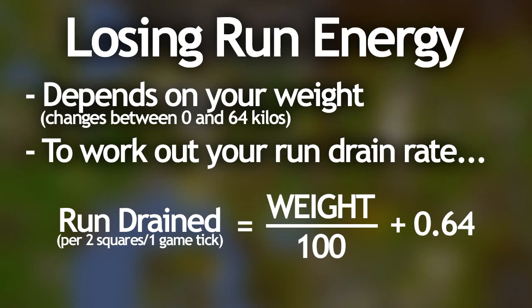The only other thing in the game that changes your run energy drain rate is Stamina potions. They slow down the run depletion rate by seventy percent. So if you were at zero kilograms and losing zero point six four percent every two squares, you would now only lose zero point one nine two percent per two squares.